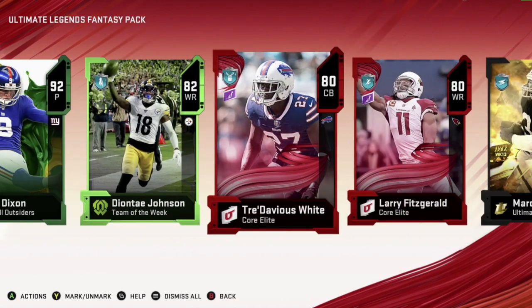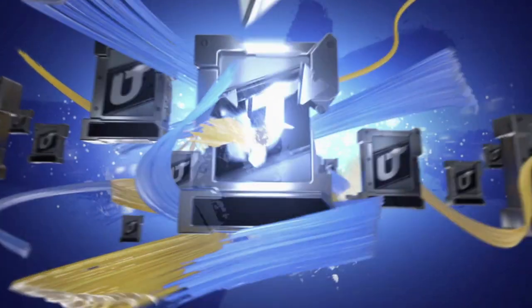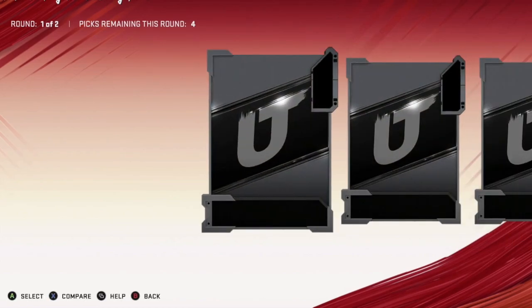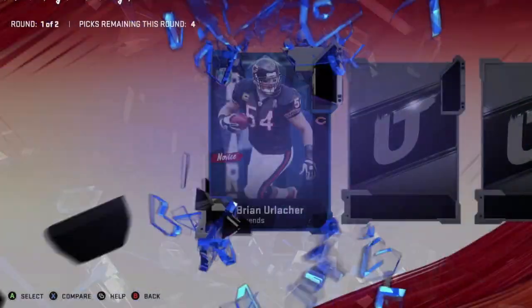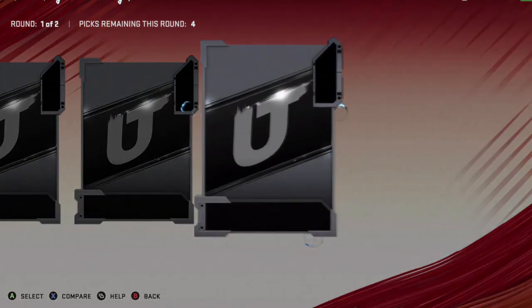We get a Marcus Allen 94. I mean, come on — why couldn't that be Walter Payton? Why are they giving us old legends? Two more packs to go, let's see what we pull. I don't recommend these packs. If you guys are going to pull any packs, I would pull the Legend packs.